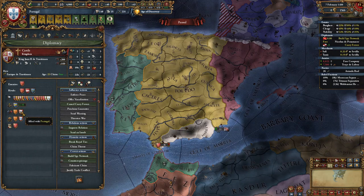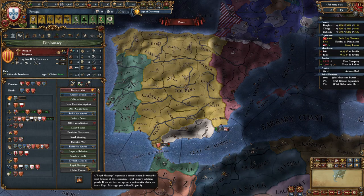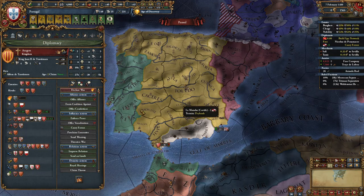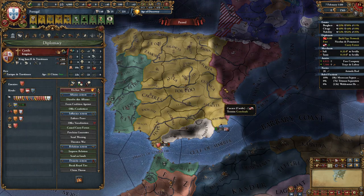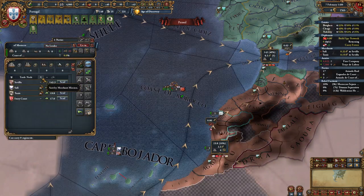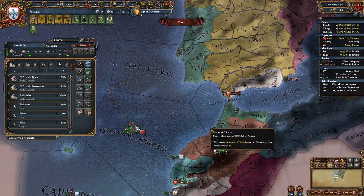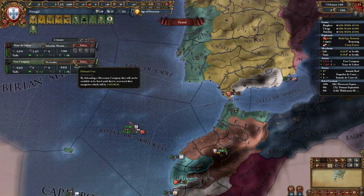They're allied to us and to Aragon — let's see if we can ally Aragon. We can't right now, but once we Royal Marry them we will be able to. Ally whoever Castile is allied to, usually it's Aragon or France if you can. We're going to send three of our light ships with our explorer and with the rest protect trade in Seville. You can also delete your free company since we want to save some money right now.